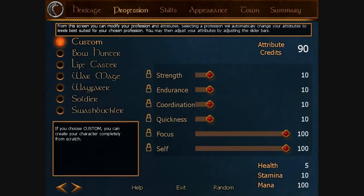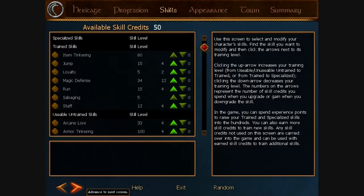With the mage we're going to go custom. We'll max out self all the way and focus all the way, and probably do endurance later on. We'll do coordination to about 50 with augmentation gems. As you can see they give you a bunch of different starting stats.